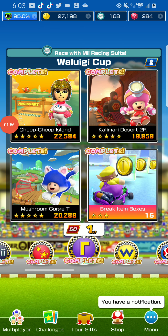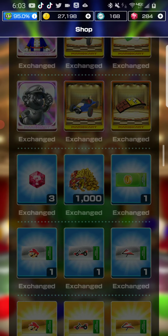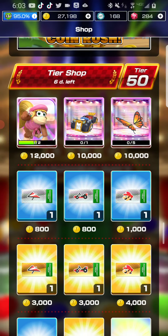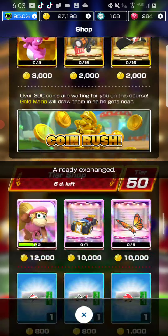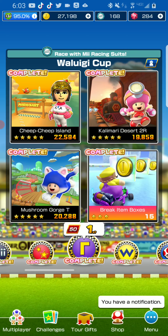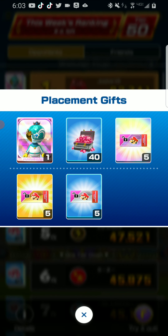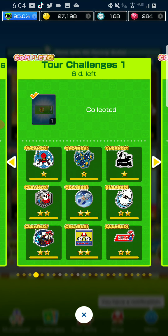The next challenge is getting an item from the tier shop. What you need to do is scroll all the way to the tier shop. I'm not going to buy anything right now because I want to save my coins for hiding tickets to get the Rosalina Mii suit. But you need to buy at least one item from the tier shop to complete this challenge.